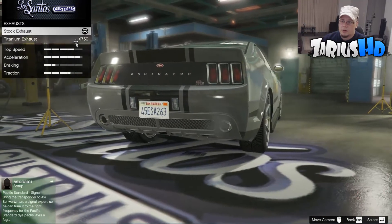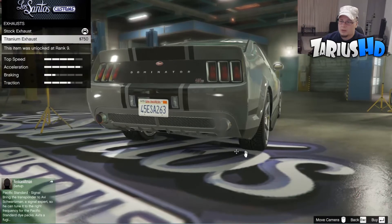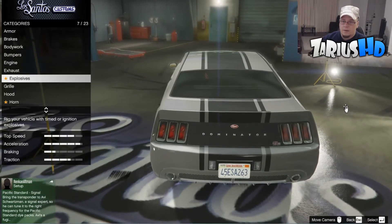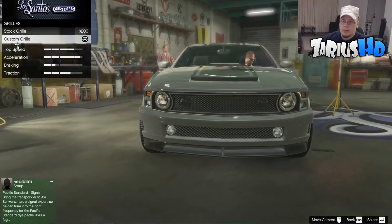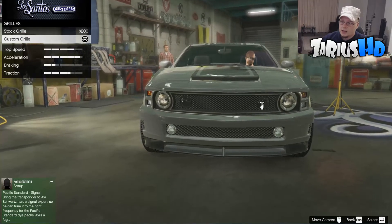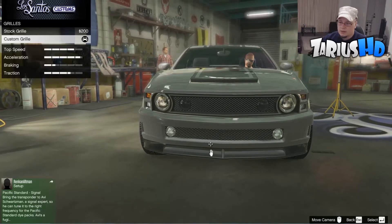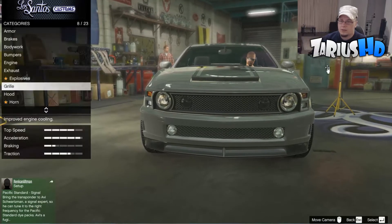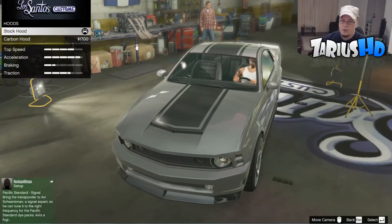For the exhaust, you want to keep it stock standard because the titanium ones just look bad. For the grill, guys, you want to grab the custom grill — that's going to give you the two lights that Eleanor has. In the movie the spotlights are down the bottom, so that's the closest replica you'll get.